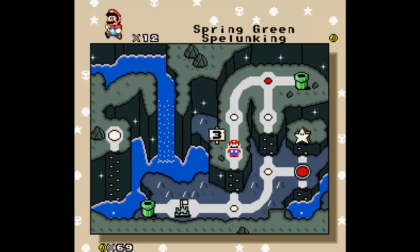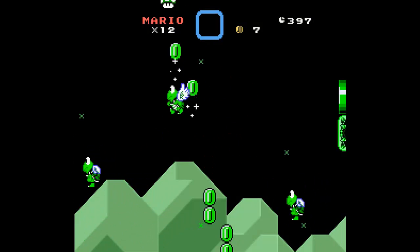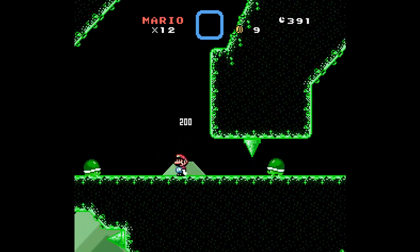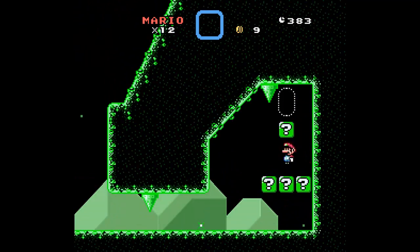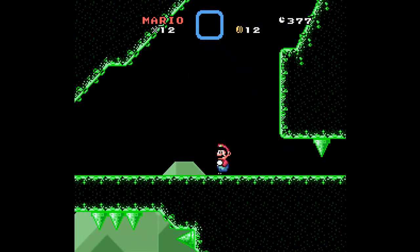I was missing a Dragon Coin for the longest time. I figured this would be a pretty easy one because I remembered this level being, well, easy — Spring Green Spelunking, if I even remembered the title right. All I really had to do was slide on the spike and then get the coin. I could have gotten that a long time ago. Let's take our mushroom.